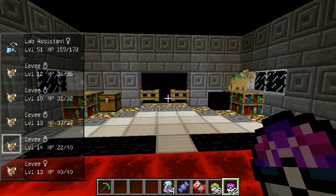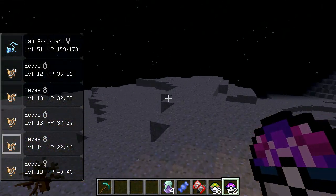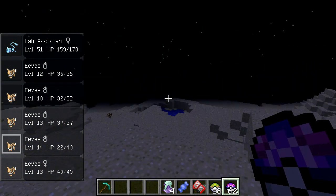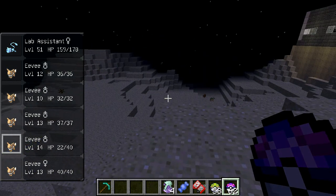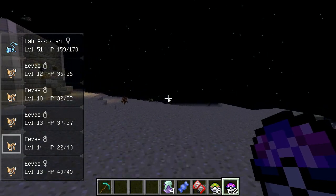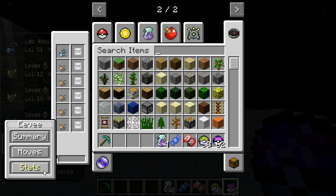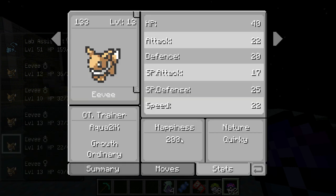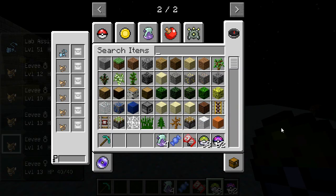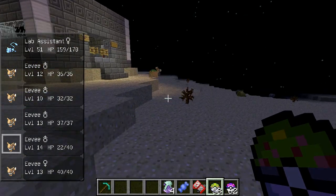Next up are going to be Umbreon and Espeon. What is unique about these two is that they can only evolve if their happiness is at 220 or more, and then when they level up, they will evolve. If you want Umbreon, you're going to have to evolve it at night, and if you want Espeon, you're going to have to evolve it in the day. I would recommend using a friend ball to capture your Eevee on Pixelmon, because that will automatically start it out at 200 happiness.